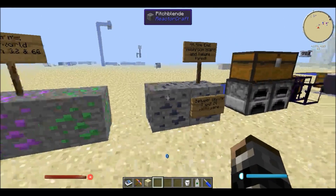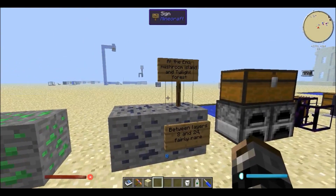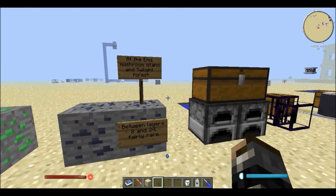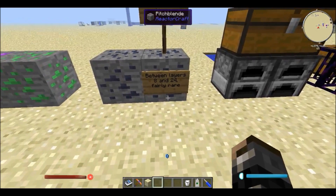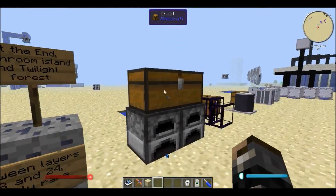We also have pitchblende, which is the uranium ore. Pitchblende is quite rare and you can only find it at the End and mushroom islands, in the Twilight Forest. In the Twilight Forest and on the mushroom island you will get them from layers 8 to 24, and like I said before they are quite rare. If you mine the pitchblende you will get it in item form.